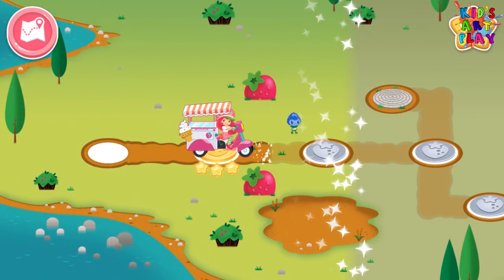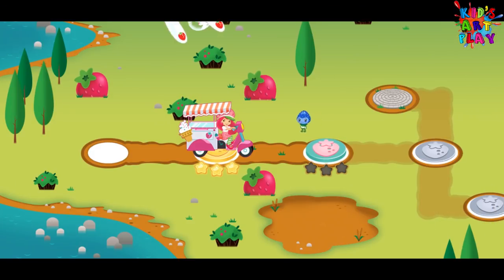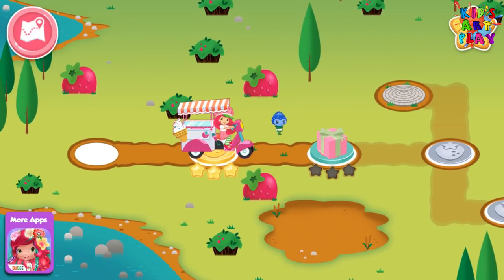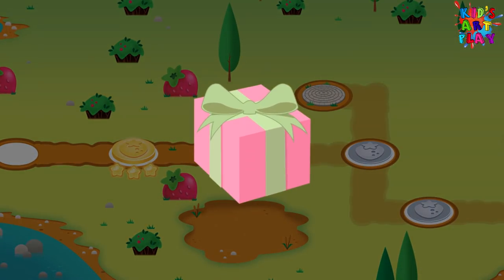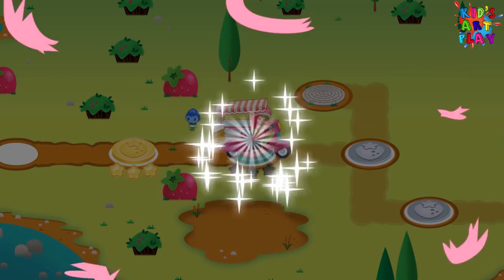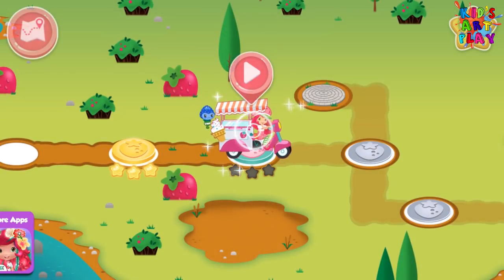Wow! Look! This place is looking better already! A special delivery just for you! Let's see what's inside! Tap the gift box to open it! A soft ice cream dispenser! Exactly what we needed!